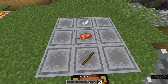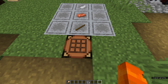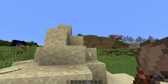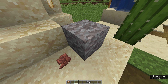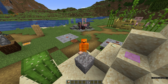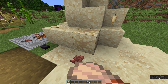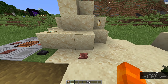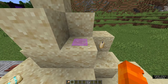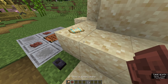We have this crafting recipe, and if we craft it you get a brush. This brush is for the long-awaited archaeology feature. If you hold down on a piece of suspicious gravel or suspicious sand, it will slowly start to break. Naturally generated blocks of these things will give you loot — a little item pops out the edge — and eventually it turns into normal sand. There's a massive loot table with all sorts of items, like glass panes, candles, pottery sherds, and armor trims.